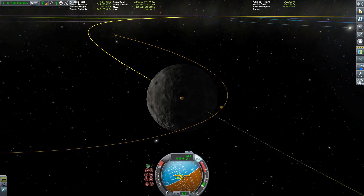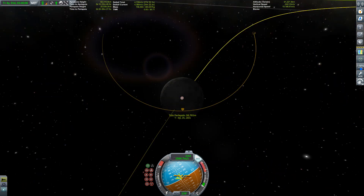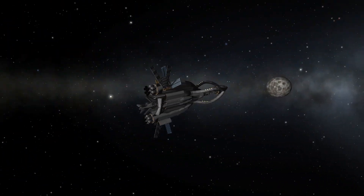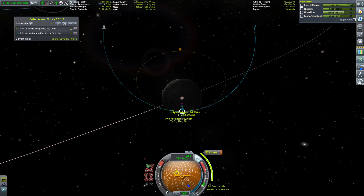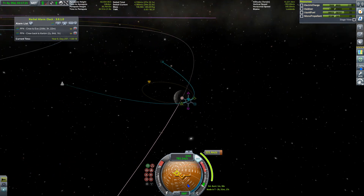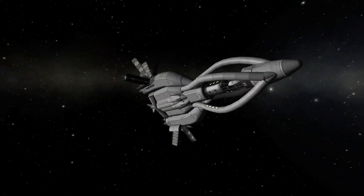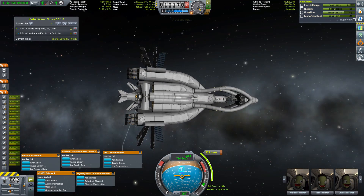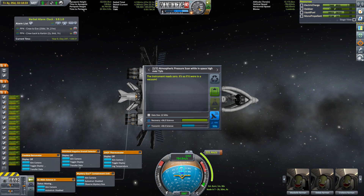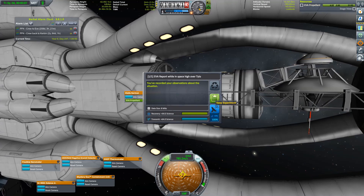Before we can do that we have to get there. We already have our encounter and periapsis is looking okay. Hi Tylo, I'm not scared, no way. First things first, we have to plan our circularization — or at least a capture burn — and then while we're at it, let's get some science high up over Tylo. There we go, we're collecting our samples.